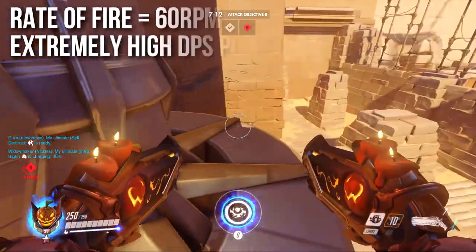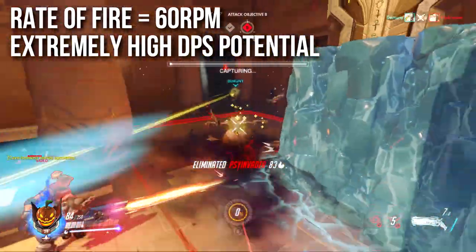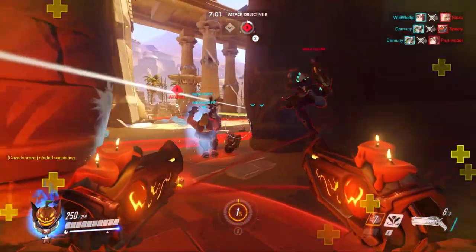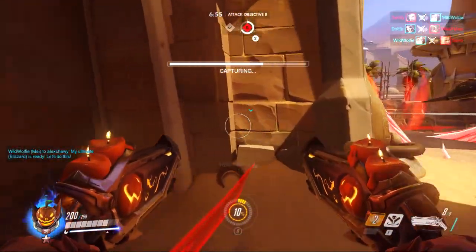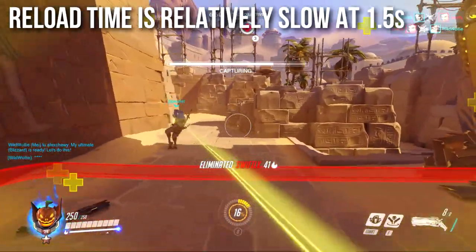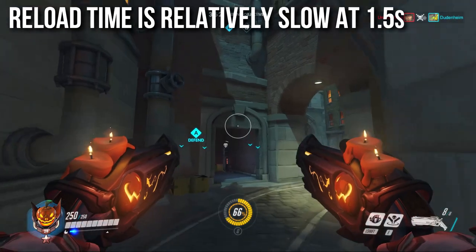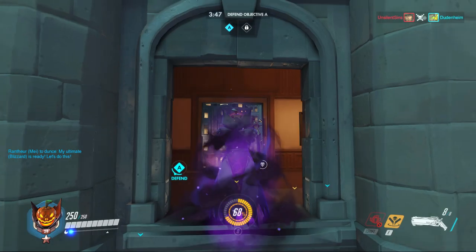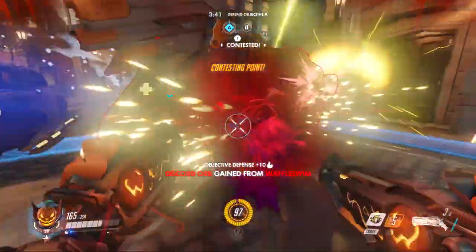His rate of fire is 60 rounds per minute — he fires each weapon at 30 rounds per minute alternately, basically one shot per second — giving him extremely high DPS potential of 140 DPS with body shots or 280 DPS with headshots. So Reaper just cranks out damage. His reload time is relatively slow at 1.5 seconds. The animation is very cool — he throws his shotguns on the ground and pulls new ones from under the coat, El Mariachi style — but in the context of Overwatch's fast reloads, 1.5 seconds is relatively slow.